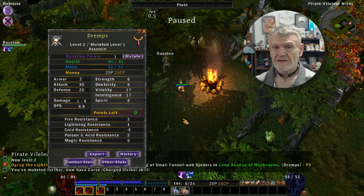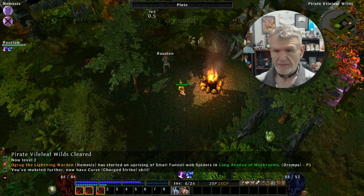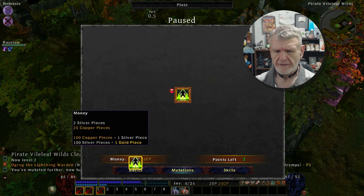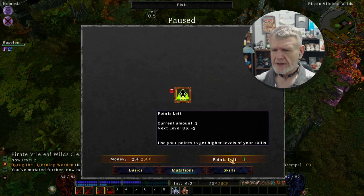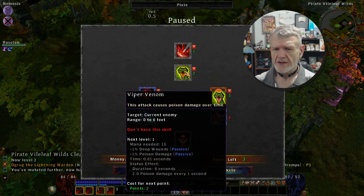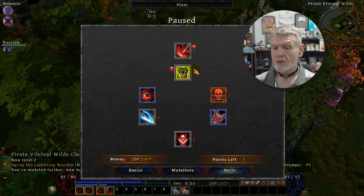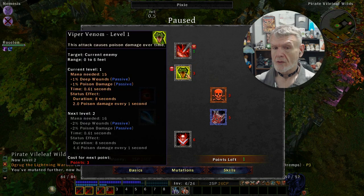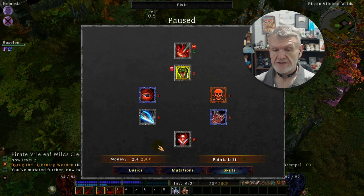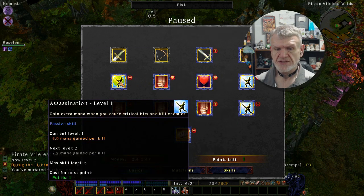I don't want to mutate because that really changes your character, and I'm happy with my character. I have three skills available to me: Charge Strike, Lethal Blow, and Viper Venom. Viper Venom is nice because it seems to be passive. I'll level up in sword resist with my points.